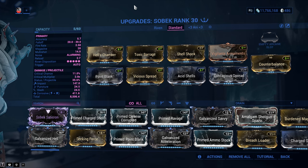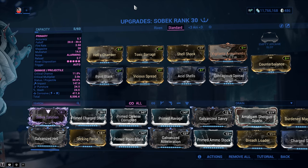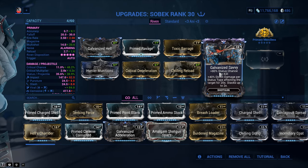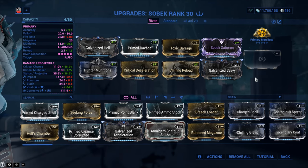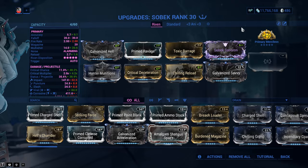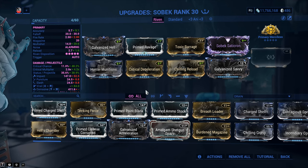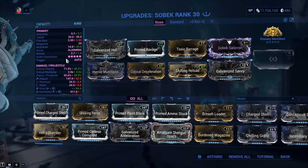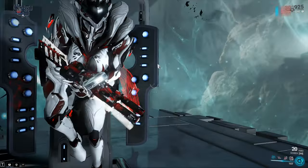If you've got access to more powerful mods and don't enjoy playing Saryn for Toxic Lash, let's look at a more standard approach. We've got Galvanized Hell for multi-shot and Galvanized Savvy — yes, it does work on this one, even though it's not an explosive weapon. I would make the argument to try to fit some fire rate into this build so the weapon feels less sluggish. We're using Prime Ravage, Hunter Munitions, and Critical Deceleration, because this is a critical build thanks to the Riven. With a bit more critical chance, bringing it to 48.2%, we can leverage the power of Hunter Munitions. Chilling Reload solves the reload problem — we're now at 1.6 seconds from 2.7, thanks to Merciless and Chilling Reload.